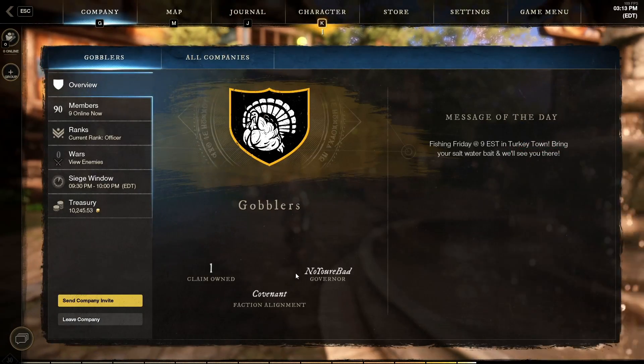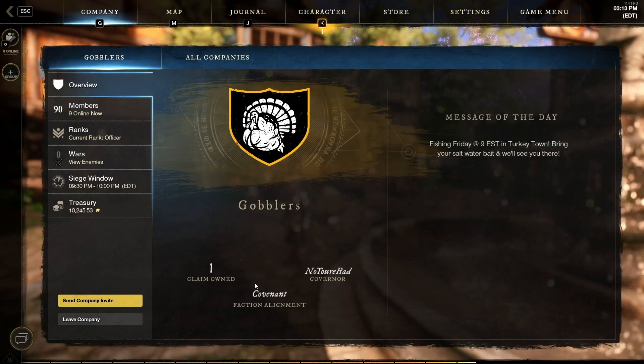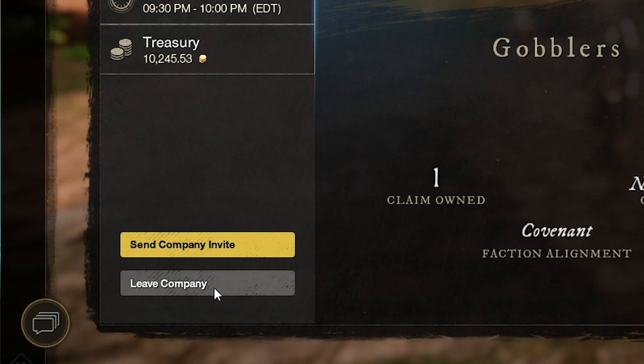The first thing you're going to need to do is leave your company. To do this, all you have to do is go to the company tab at the top of your screen, go down to the bottom left, and hit leave company.